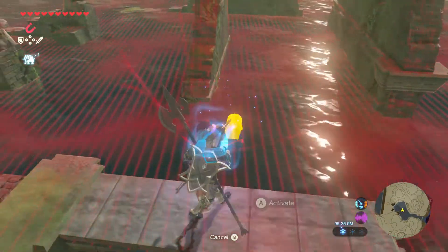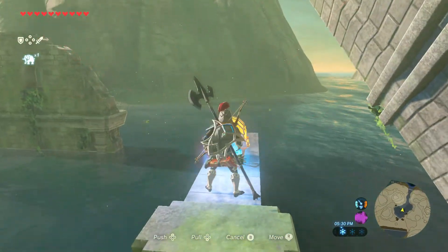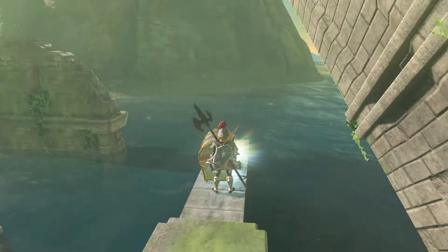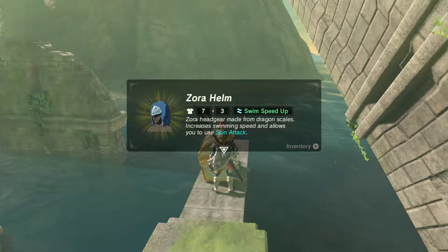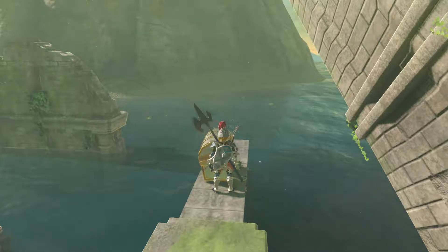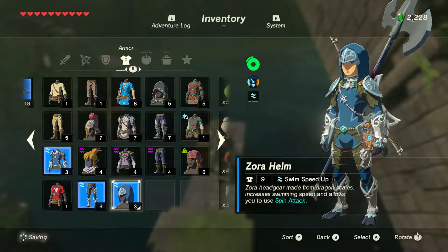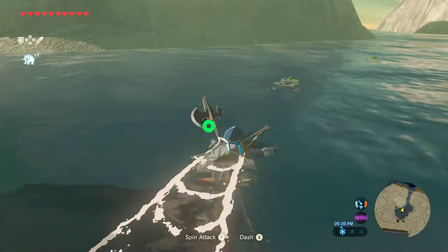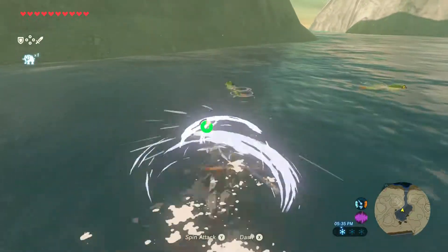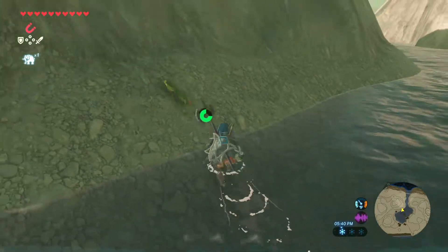Here we go — the Dora Helm. Allows you to use spin attack in the water. Interesting. That's super cool.